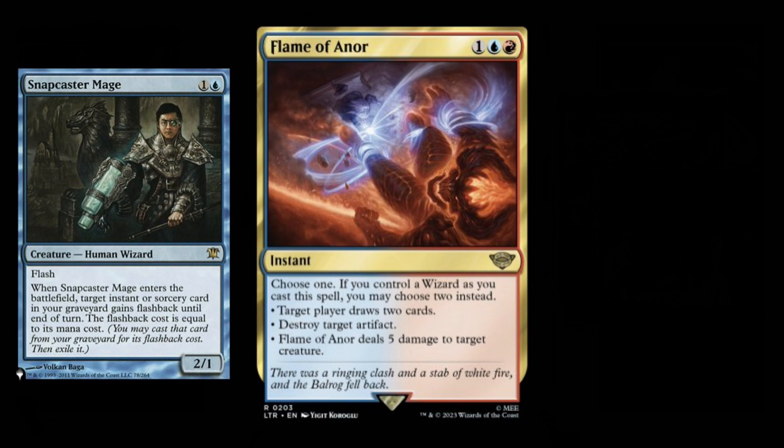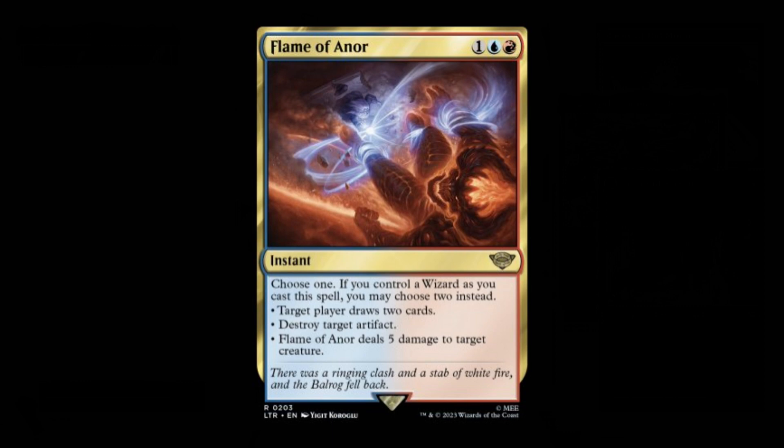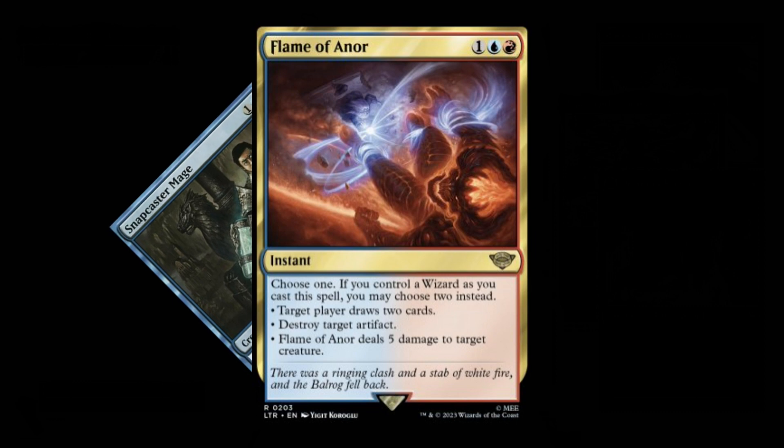While Snapcaster hasn't seen much play in modern recently, Flame of Anor may be the spell that makes it relevant again, as it's an incredibly powerful end-step play to suddenly be able to flash back a Flame of Anor from the graveyard and also cast two of its modes, since Snapcaster Mage is a wizard. If a blue-red control deck is viable in modern, as it has been in the past, Snapcaster Mage and Flame of Anor will certainly be its backbone. The power of casting a Flame of Anor and choosing two modes is undeniably potent and may just be strong enough to bring Snapcaster Mage out of retirement.